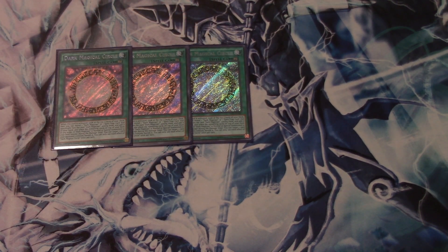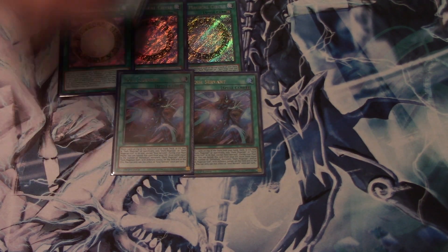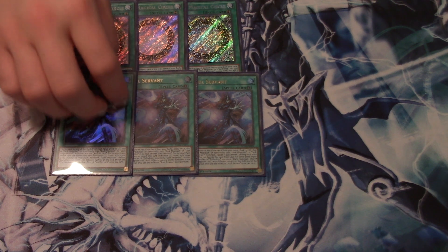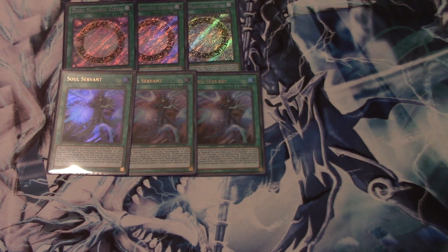Next we run three Magician's Circle — a staple three-of in this deck. It's gotten better with age because of the more and more Dark Magician support coming out. It's an amazing card: helps you banish stuff, get rid of stuff, and excavate cards so you can get Dark Magician cards. It works well with Soul's Servant, which is an amazing card I'm glad I picked up when it was cheaper — they're going up in price every day. Staple three-of in any Dark Magician deck.